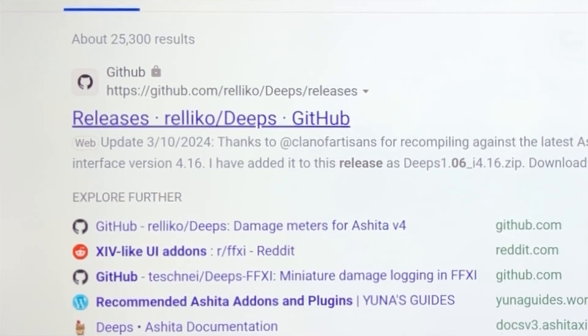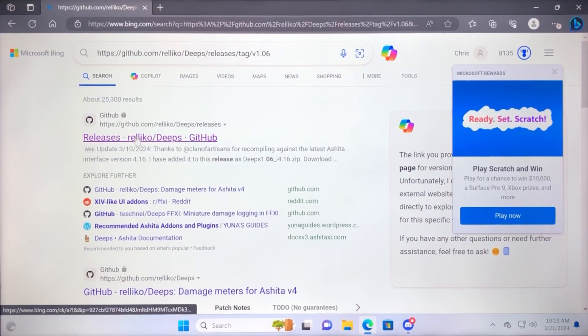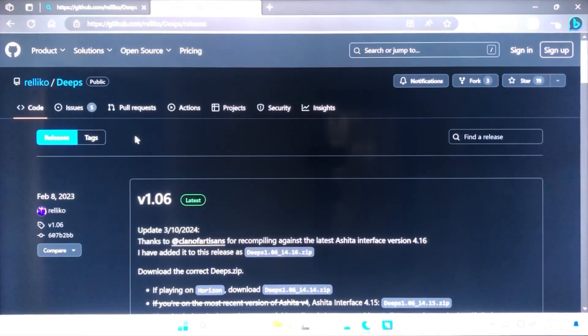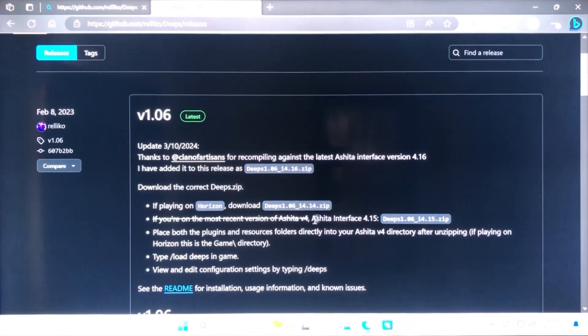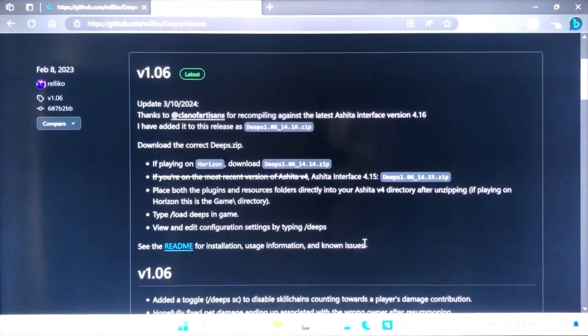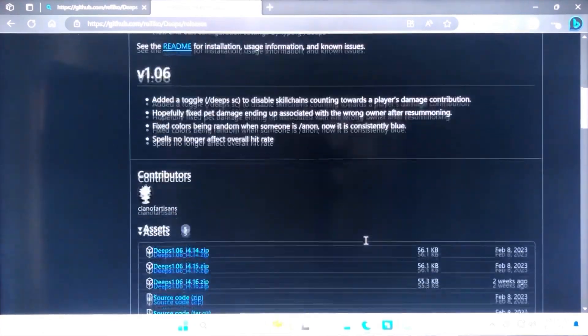Go ahead and click on the releases relinko Deeps GitHub search result. It takes you to a post from Clans of Artisans, so thanks for that. Just go ahead and read the instructions. It says if you're playing on Horizon, download the 1.06.14. There are several options: 1.014, 1.015, and 1.06.